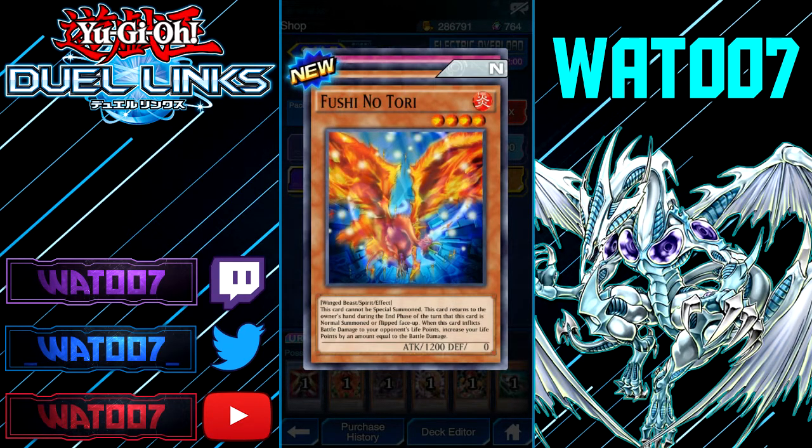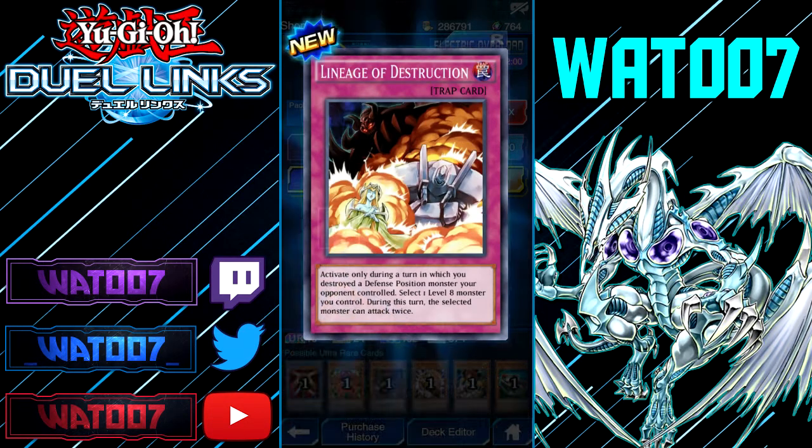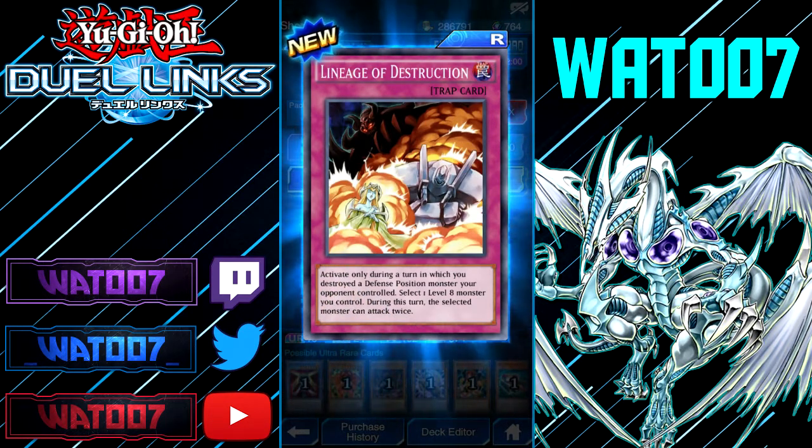We got a trap — Fushi Notori. This card cannot be special summoned. This card returns to the owner's hand during the end phase of the turn it's normal summoned face-up. When this card inflicts battle damage to your opponent's life points, they accrue your point. Senior Silver Ninja again — I think we already read one of those. Come on, we're getting triple Karibos and no super rare or ultra rare. This game's rigged.